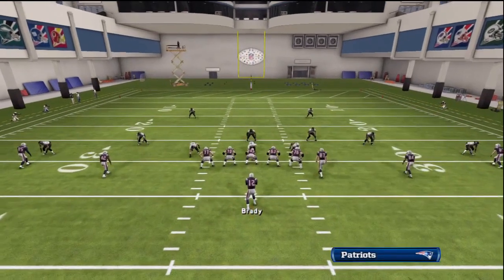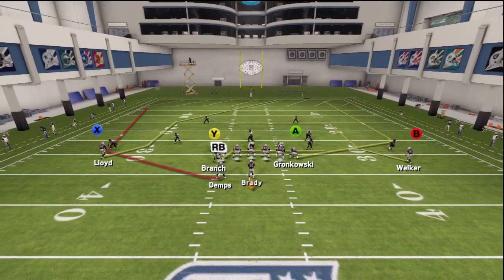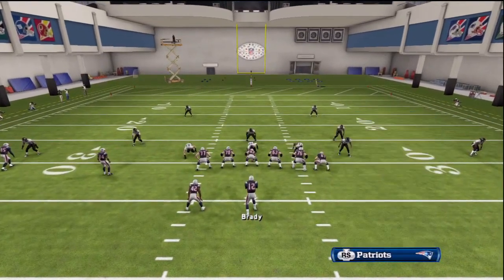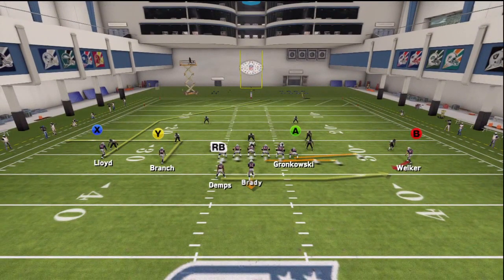Our first audible is halfback wheel out of shotgun doubles weak. We're going to leave this play as is. Because I'm going to control the running back and my teammate is going to control A, he's going to run that wheel route as is, call for the ball if he's open, and if not try to cut back towards the middle of the field. We also love that a computer-controlled Tom Brady loves to throw to the Y route on the drag over the middle. When it comes to FL screen, it's pretty self-explanatory — I'm going to control the quarterback, put RB on a swing route, put B on a streak, and just throw to that swing route.